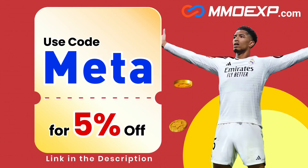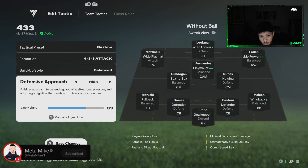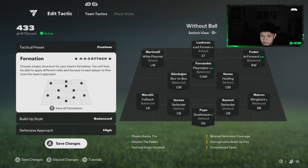Ladies and gentlemen, we've got FC25 tactics, formations, and player roles — a whole host of things. The most talked-about formation right now is the 4-3-3. It's either the attack variant or the normal one — completely up to you. Personally, the attack version works for me because it creates an outlet with the CAM and provides a bit more attacking threat.